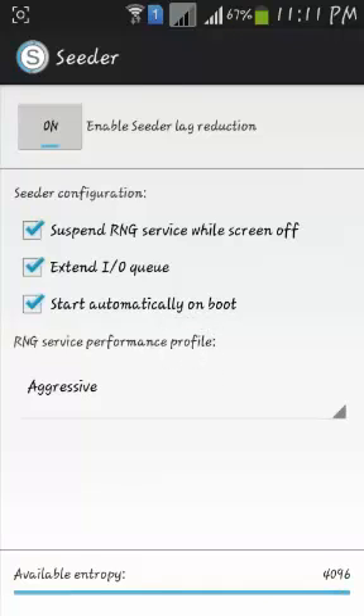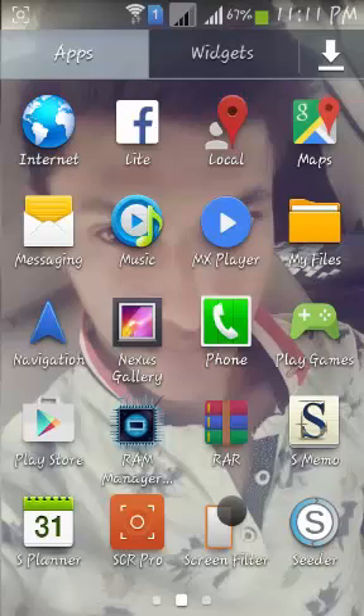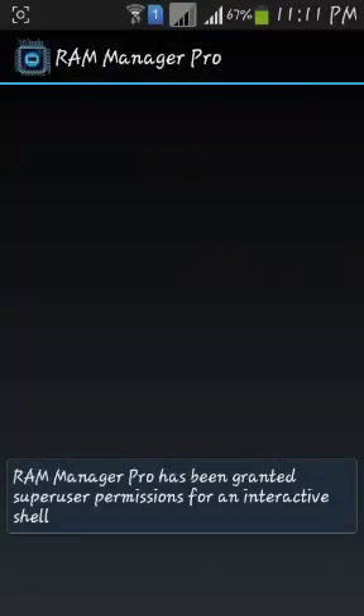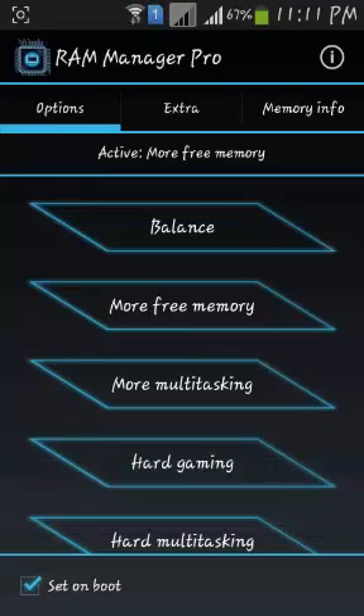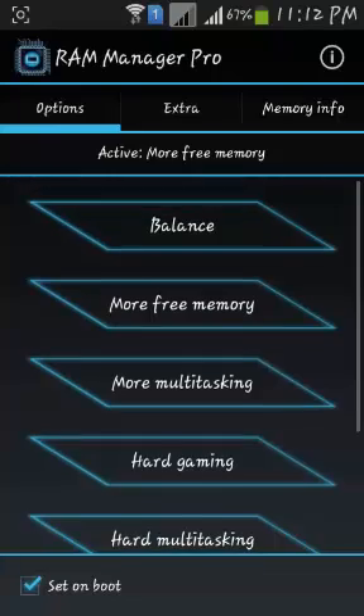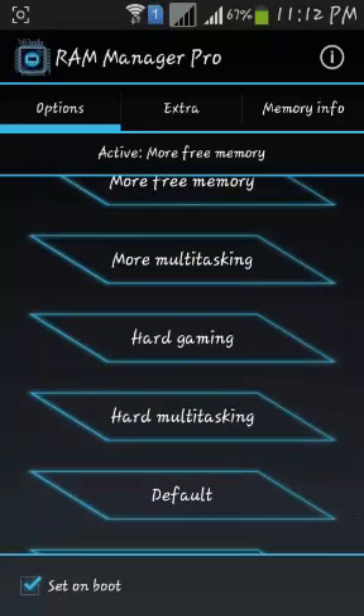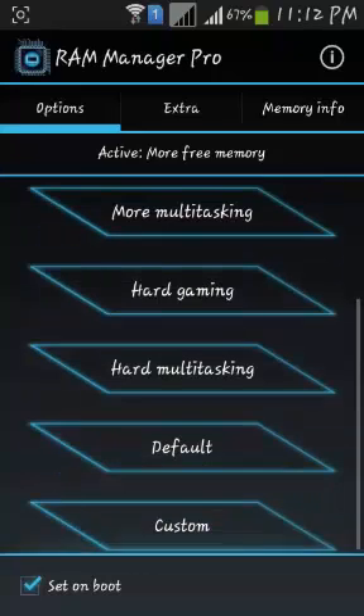I prefer Aggressive; you can also set it to Moderate. It increases your available entropy from 0 to 4096, which is the maximum. The next step is RAM Manager Pro — it helps manage available RAM in your device according to your requirements. Options include: Balance, More Free Memory, More Multitasking, and High-End Gamer. If you're a high-end gamer you can set it to High-End Gamer; for hard multitasking with many apps open simultaneously, use Hard Multitasking.